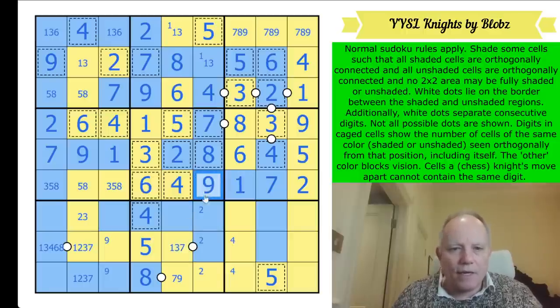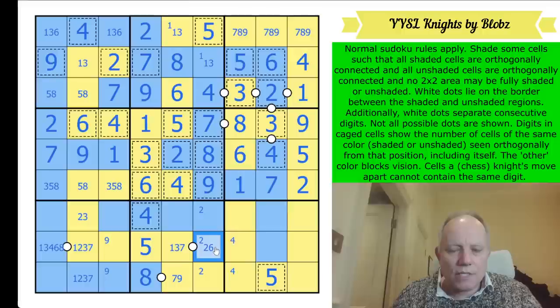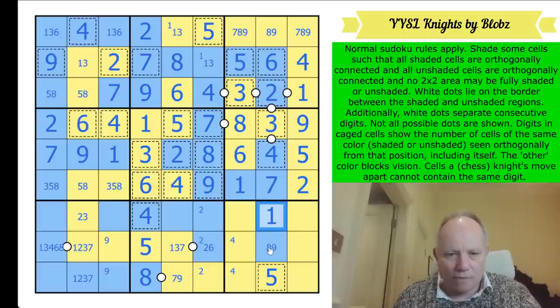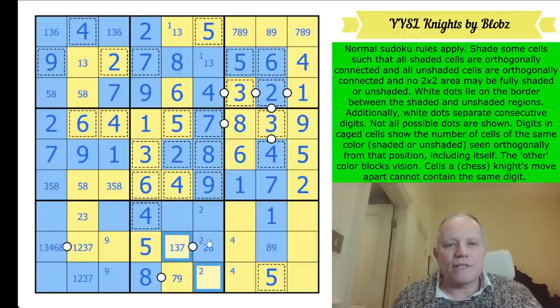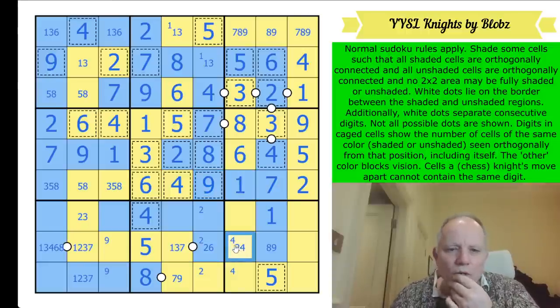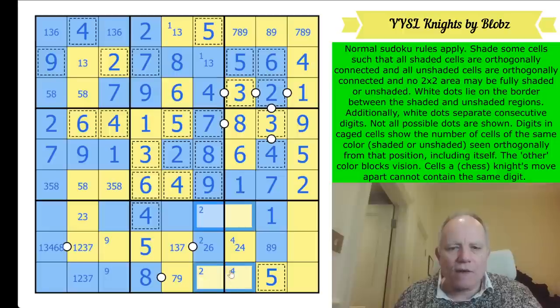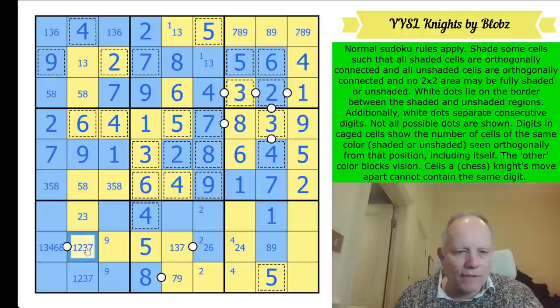That can't be seven. That's eight - and that's the only place for one in the column, giving a one in one of those two cells. This is vicious - this is two or four because it sees a nine and a seven. If two is confined to those cells and to those cells, one of these two must be a two - they can't both be in those because they all see each other. So one of those is a two, and there isn't a two on this white dot. That's odd and this can't be odd.